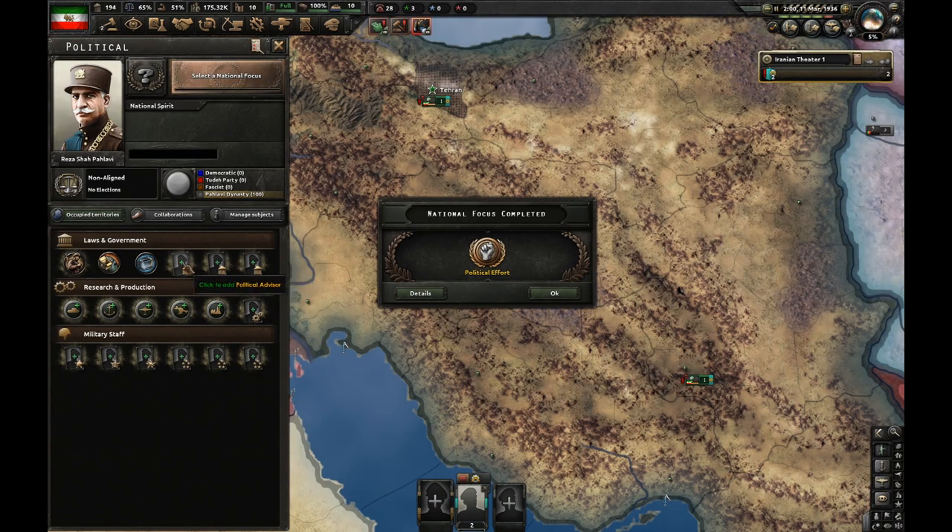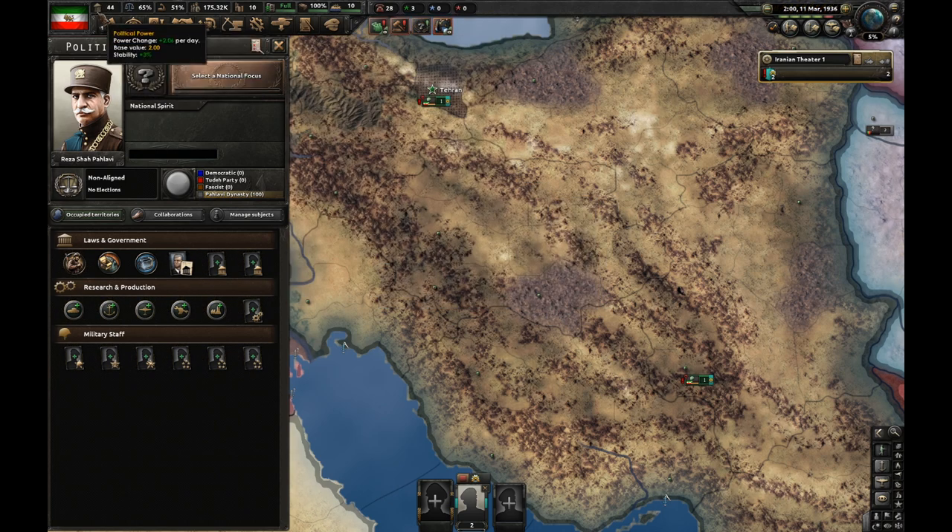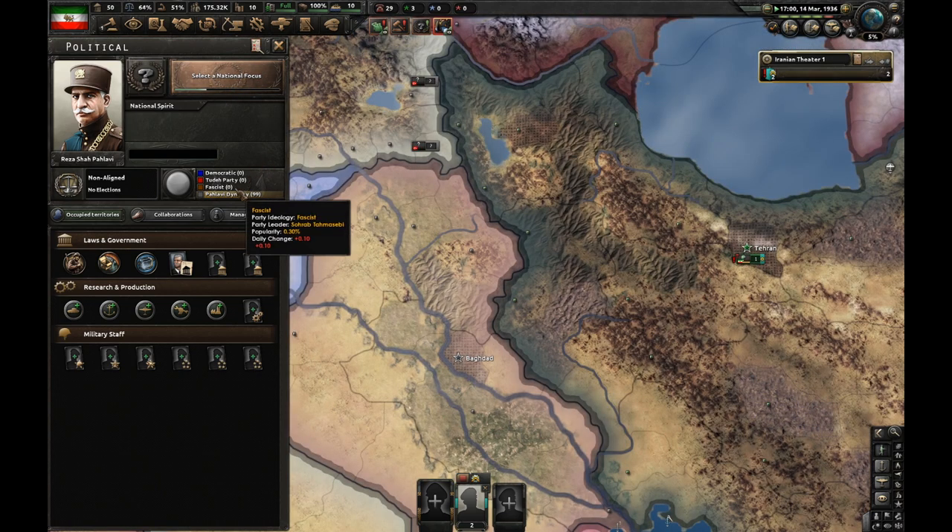Political effort is finished. I'm instantly going to hire a fascist demagogue, Abdul Samad Shah Bhakti. Now I need political power, so I'm not going to pick any focuses for now. My goal is to end up in a civil war as soon as I can.